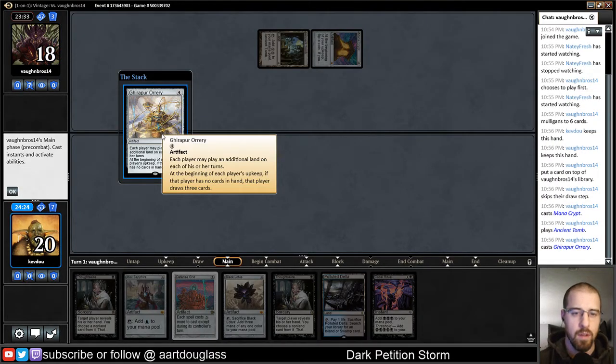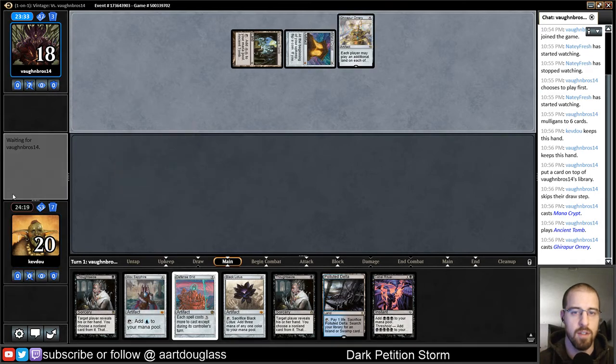Ghirapur Orrery. So each player will play an additional land on their turns. At the beginning of each player's upkeep, if that player has no cards in hand, they draw three cards. That is an interesting card.